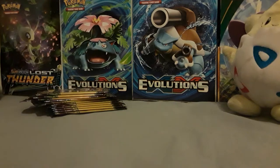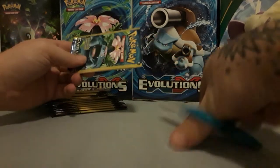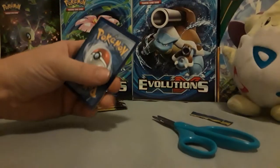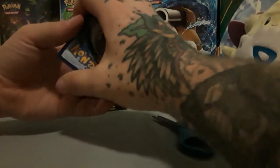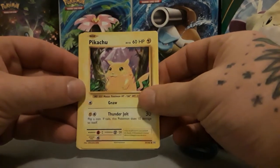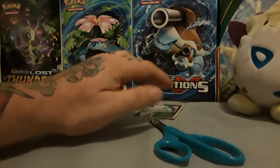Let's go ahead and get on into this. Got our trusty handy dandy scissors. This is our one and only Evolutions pack for today. We open with the pack art to us — keeps everything a surprise. Middle to the back and let's flip it. So we have a Pikachu, a Haunter, and we have a Reverse Weedle. Nice. So we got our first hit for the Dollar Store packs tonight.